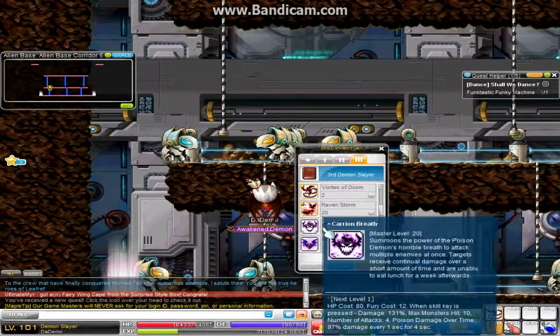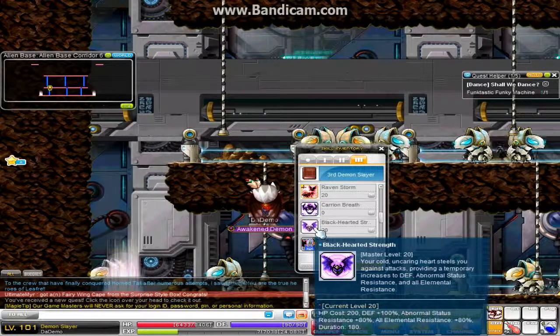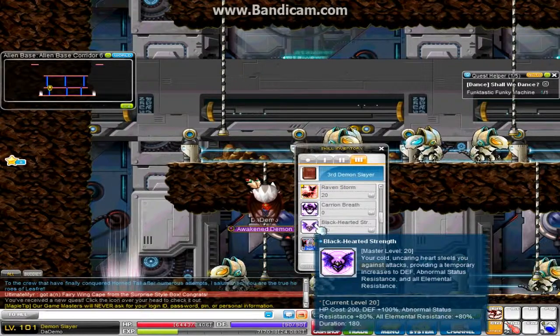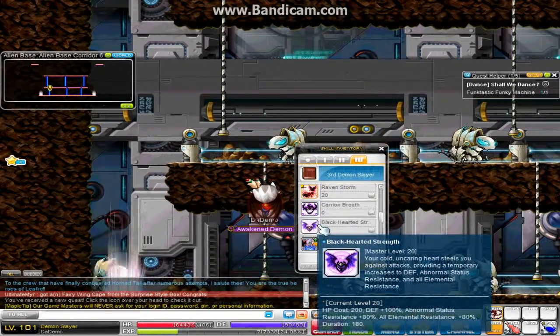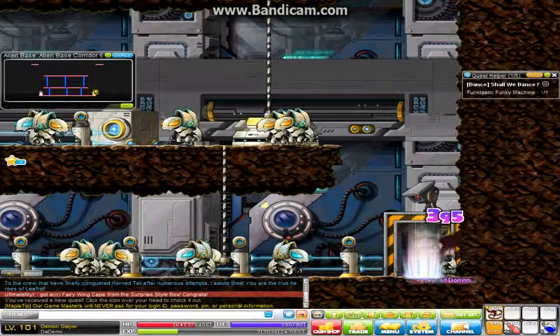And that is this skill that gives you 100% DEATH DEFEND. That's a lot of defend you get there, and the duration is just high and the HP cost is a little, and it's very very good for your demon slayer.